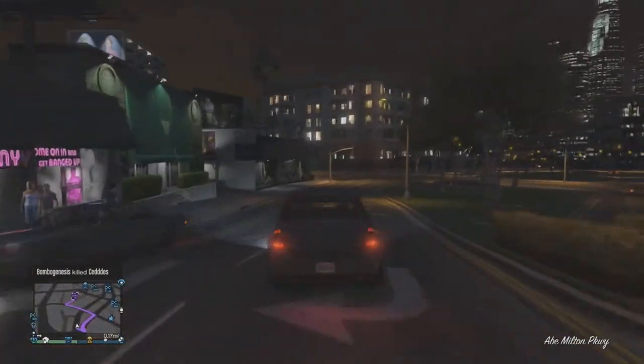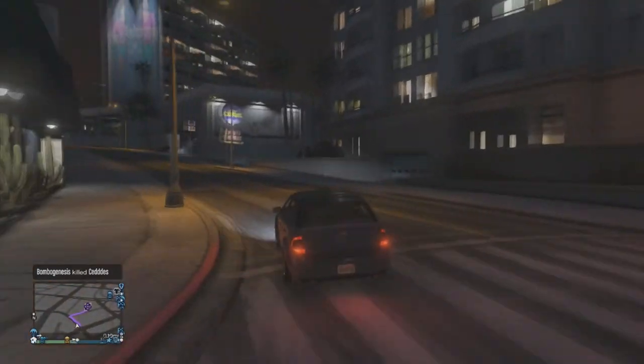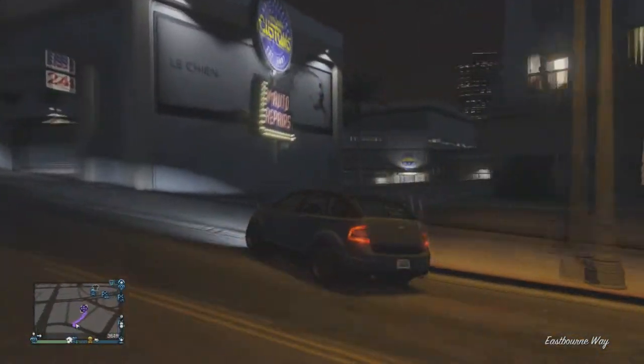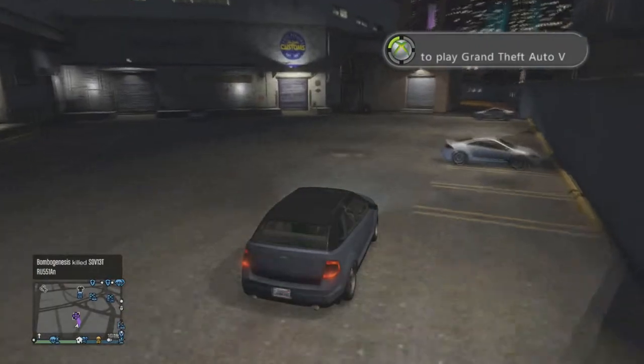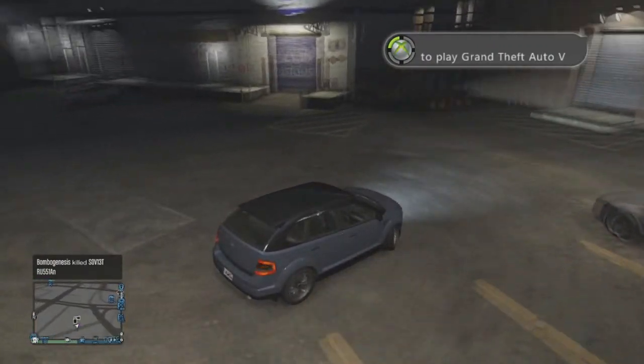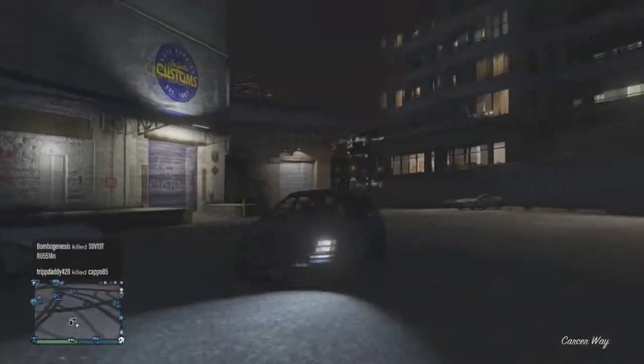The first thing you want to do is grab any random car off the streets and head on over to Los Santos Customs. Make sure your personal vehicle is either placed inside your garage or you've blown it up — in my case I blew it up just to save time. Take any random car and drive over here; you don't have to be inside the car, you can just be around Los Santos Customs.